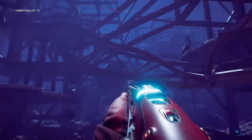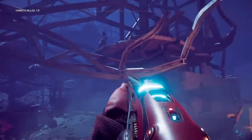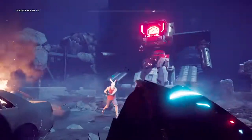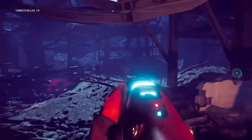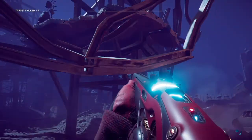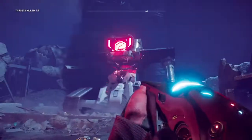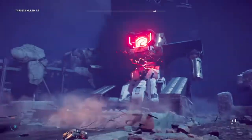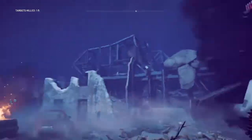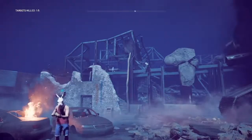We're ruining the magician's trick here, but the key is to use assets that are already there. We could have built that with certain generic shapes but it would have taken forever. You bamboozle the player's mind by putting a lot of stuff into a scene and then it becomes real to them.